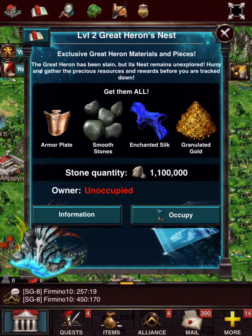Like you see in this one, you get stone. You can also get food, you can get wood, you can get ore, or if you're real lucky you can get silver.